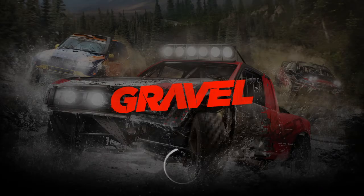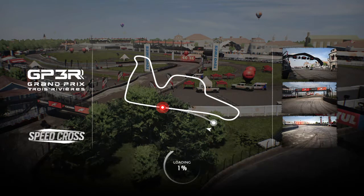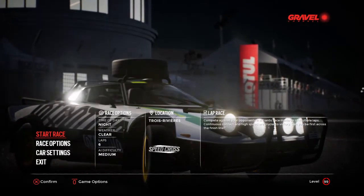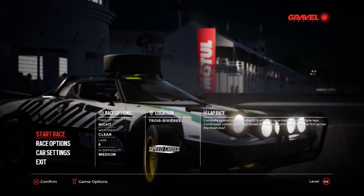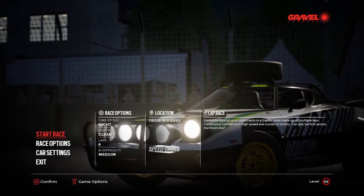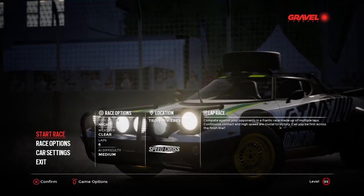Hello everyone, JVC1103 here, welcome back to some more gravel. Today we're going to do another speed cross at the legendary Tri-Rivières Anvil in Canada — the legendary street course, part of it converted into a rallycross track. We're going to be playing with Extreme Racing B class. You saw the car — lovely Italian piece of metal, let's get it on track.